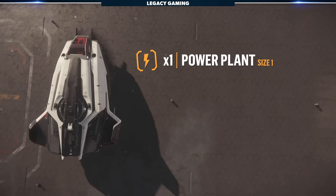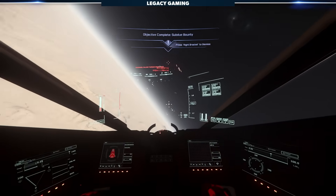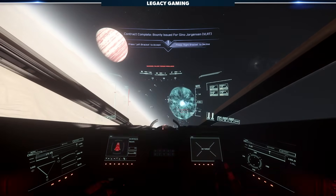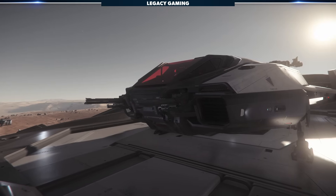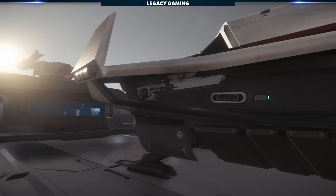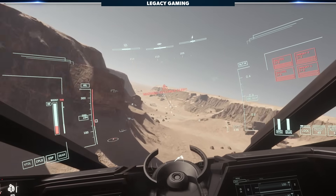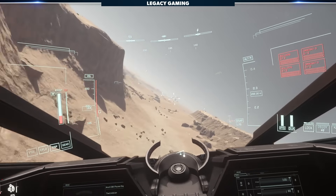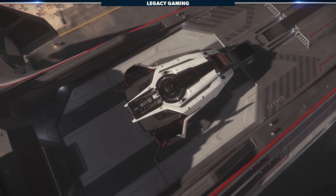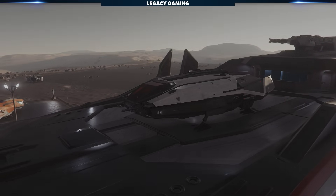The Pisces has two small coolers, a small power plant, and probably the worst thing about it — a single small shield generator. This makes the Pisces really no better than a paper airplane, as even a short amount of sustained fire will result in your demise. It's ironic considering the Pisces comes with four gimballed size 1 weapons and two size 1 missiles, putting it on par with an upgraded Aurora. It has a decent armament but is clearly meant for quick attacks or last-ditch efforts to defend yourself, meaning running is often your best course of action. If you're strictly looking for a starter oriented around cargo and looting with no intentions to survive most combat encounters, this may be a better pick, but by the numbers the Pisces falls at the bottom of our list.